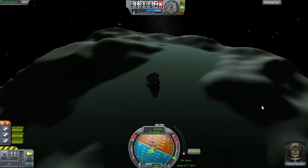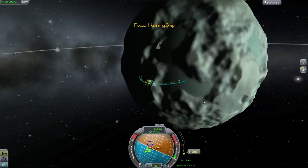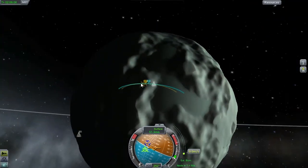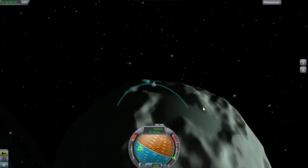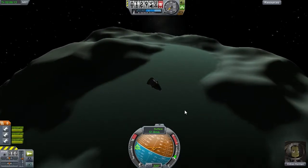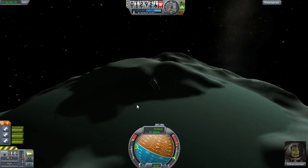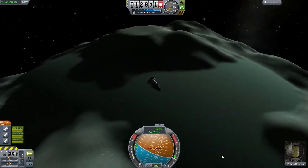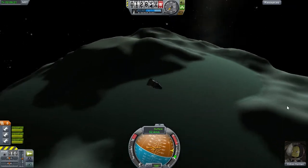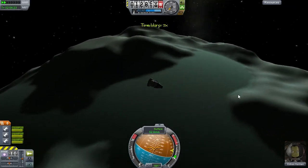If we take a peek at the map view, you can see we are now on what we could call a landing course — but for now it is a crash course. We are going to plummet right down into the center. And still, this will take a long, long time. We are at only 50 meters per second and we have 12 kilometers to go. I suppose that would take a few minutes — too long for a video. So here comes the time warp coming in to the Minmus surface.